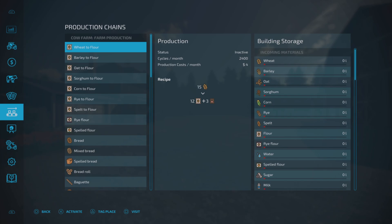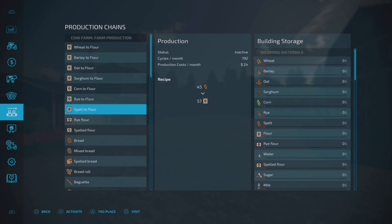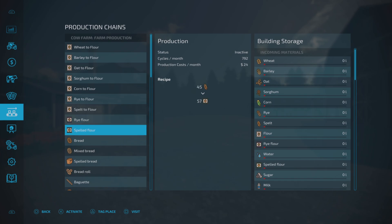If you've used Omatana's mods before you'll be very familiar with a lot of this. We can produce quite a lot straight off the bat. At the farm production we can produce flour from wheat, barley, oat, sorghum, corn, rye, and spelt — that's standard flour. We also have rye flour and spelt flour: selecting those will only produce that specific type. The rye flour bag has a purple top and bottom, and the spelt flour looks more green.